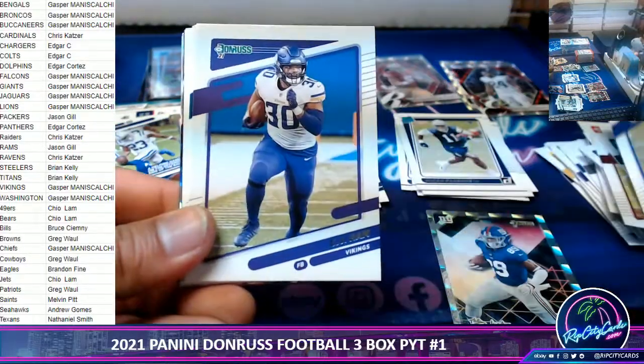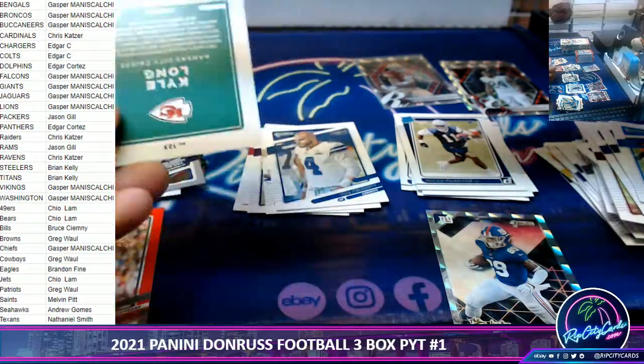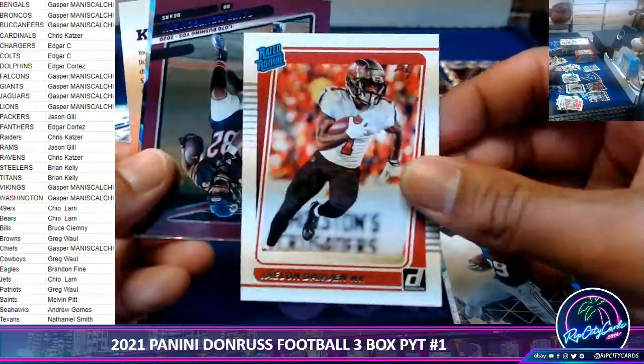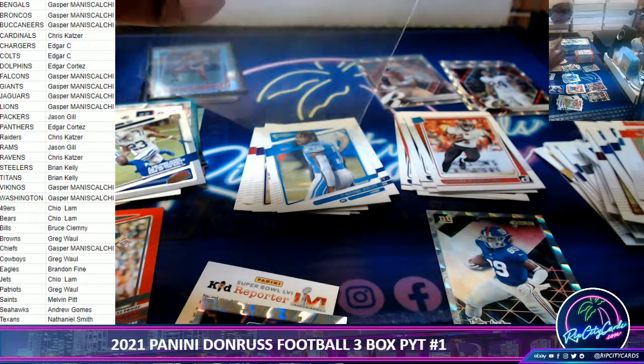It's for all those Donruss haters — those who think just because it ain't Optic. Let me find some moves here. Nice variation — Jalen Darden out of 500, David Montgomery. Just give it a little sleeve.